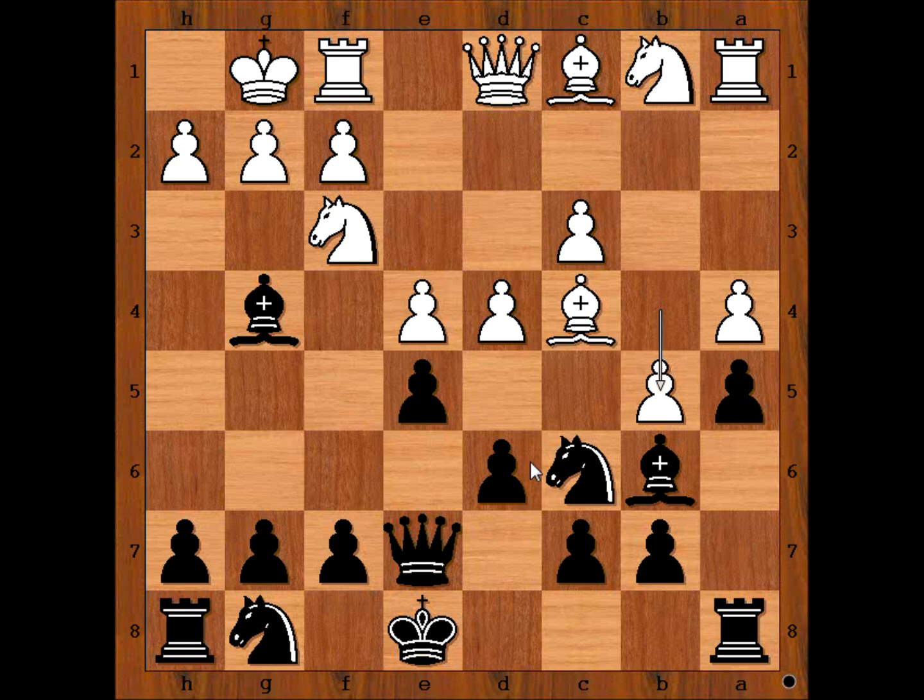How should black continue? Knight to a7, knight to b8, or knight to d8? It is not the same. What would you do?